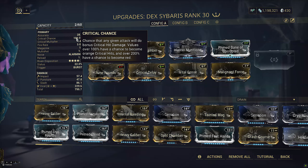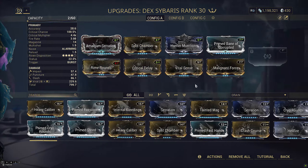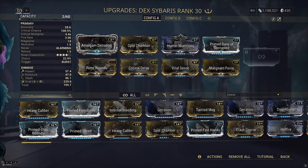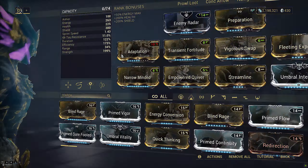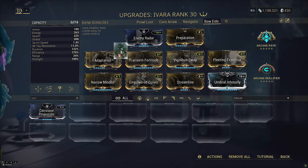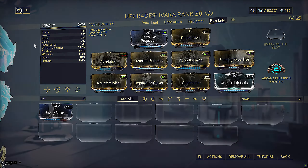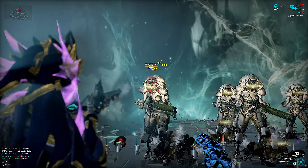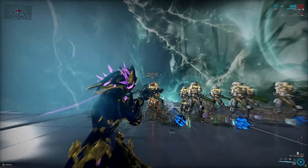Now let's check out the next weapon: Dex Sybaris. Dex Sybaris functions a lot like a budget Tiberon Prime as another burst weapon. The fire rate honestly isn't that affected by the penalty from critical delay, as fire rate only increases or reduces the delay between shots and not the shot itself. This is a standard viral build with 60/60s as well as Hunter Munitions so you can scale slash procs off the status.